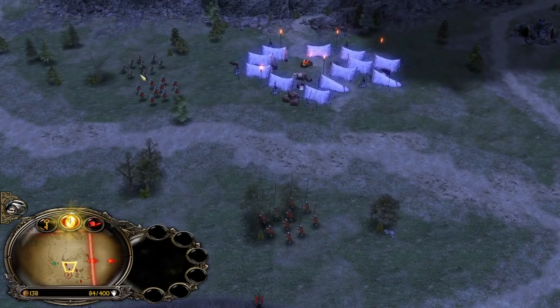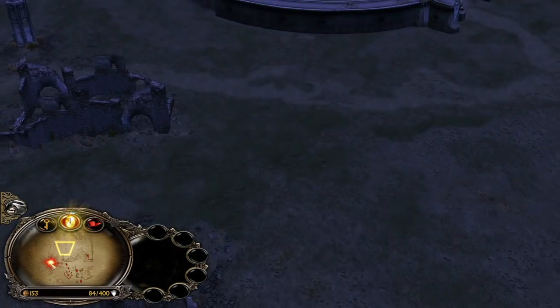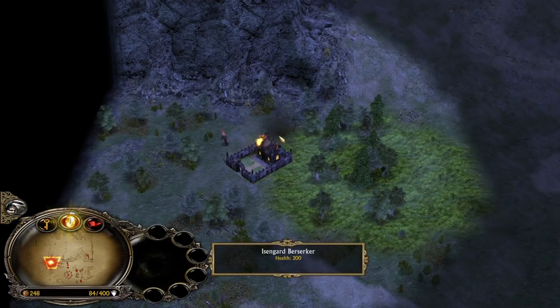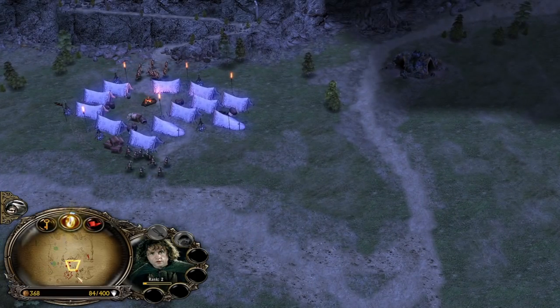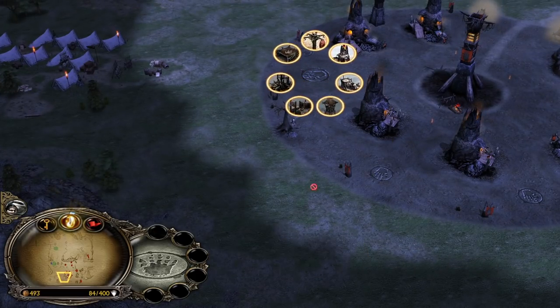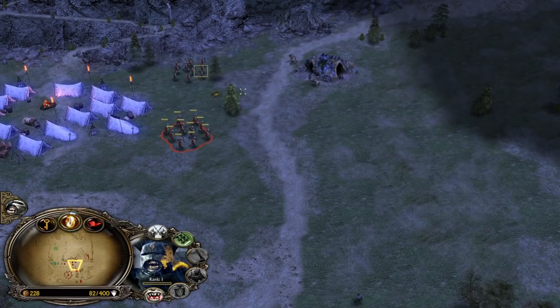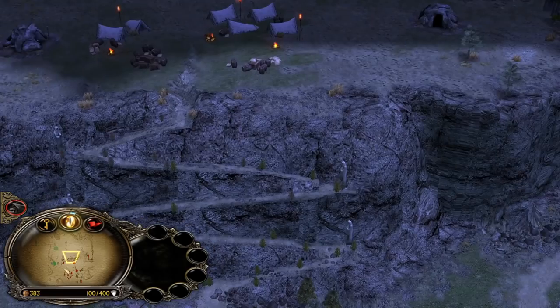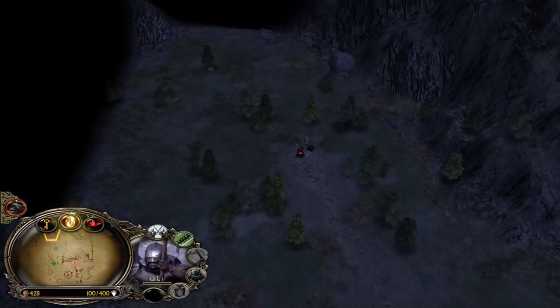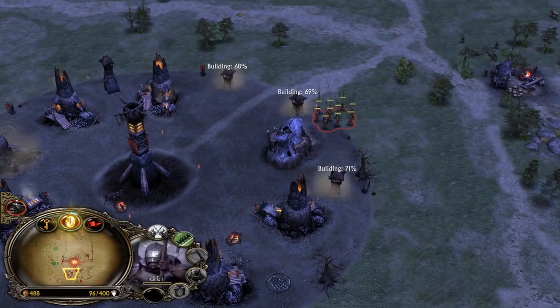More Pikemen. Let's creep the Warg Lair now with the War Chant. He has a Hobbit hitting very hard. Where is the soldier battalion? He had a level 2 soldier - did he send them back to base? Which is pretty smart, because he can use them later to kill my Pikemen. Let's creep and pressure his farms.